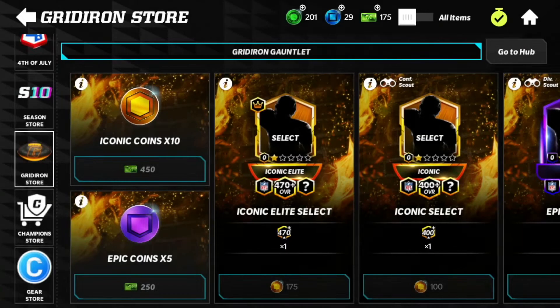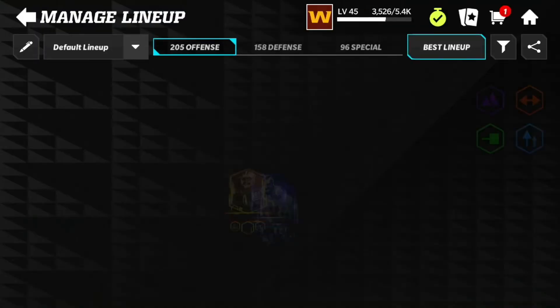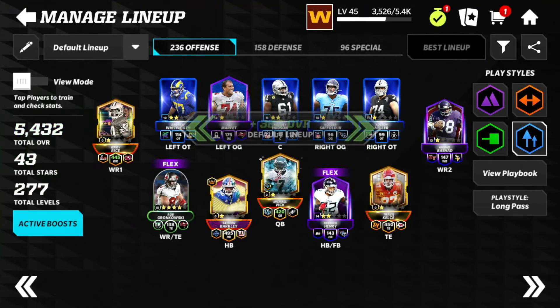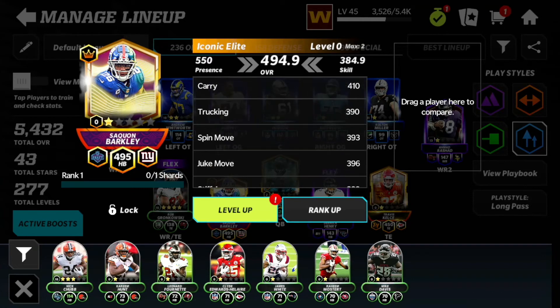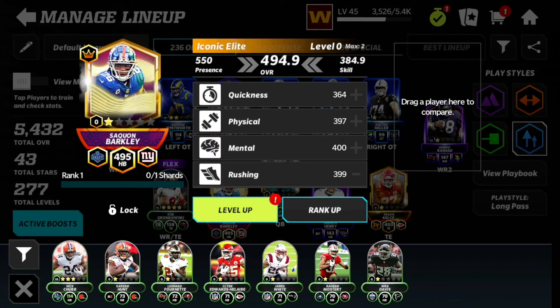Let's go ahead and put him on the team here. This is a very good addition to the team. Let's go to the team and hit best lineup — bang. We're at 236 offense, 5.4k total overall. We have this Saquon Barkley with 358 speed — oh my gosh, 358 speed! 14 carry, 390 trucking, 396 juke, 399 stiff arm. Very nice, very nice.